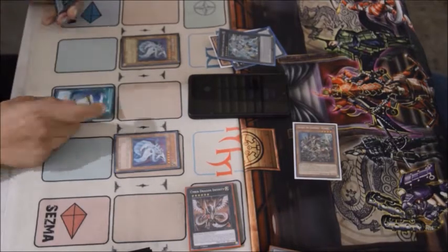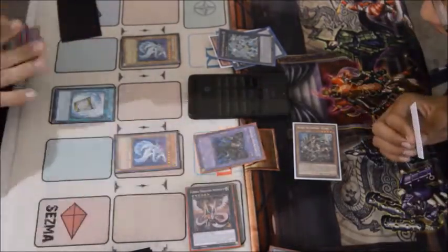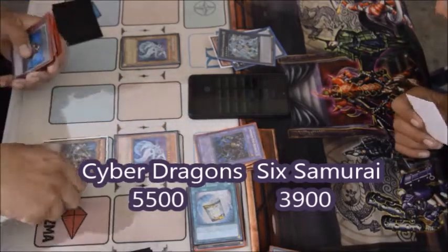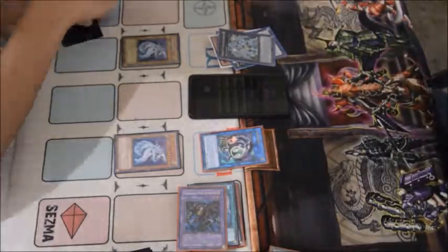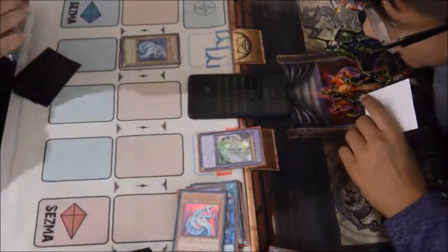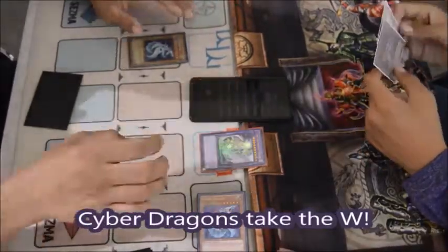I activate Instant Fusion, pay a thousand life points — I love Instant Fusion with this deck. Instead of going Panzer Dragon into Infinity, I play Thousand Eyes Restrict, equip Kizaru to it, then link it away into Link Kariboh — that card is so good with Magical Musket. I then double contact fuse into Chimera Tech Mega Fleet Dragon. Not exactly what I wanted, but I take the win by attacking for game.